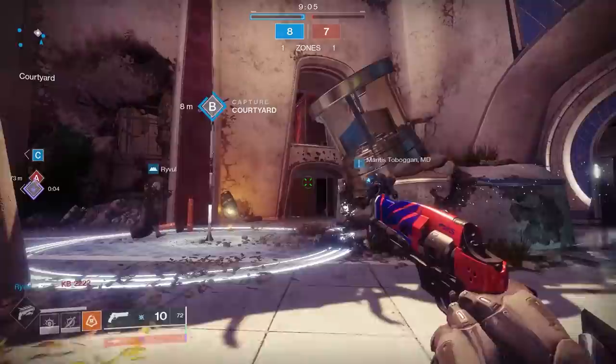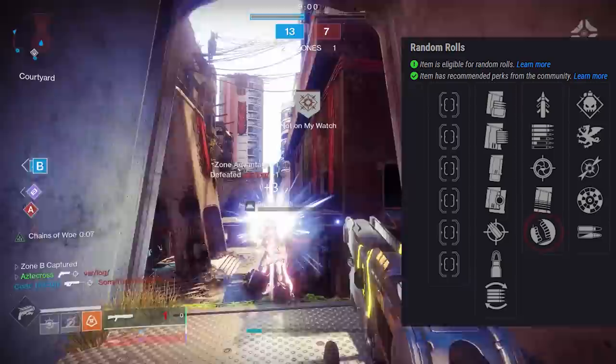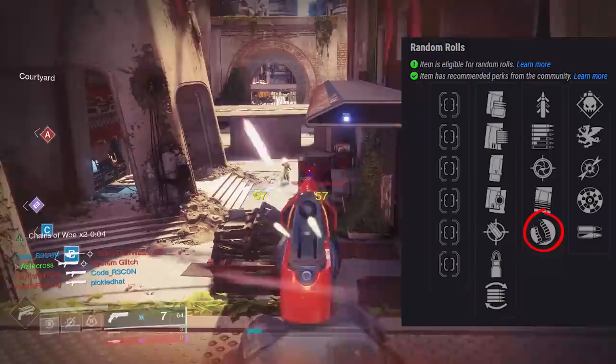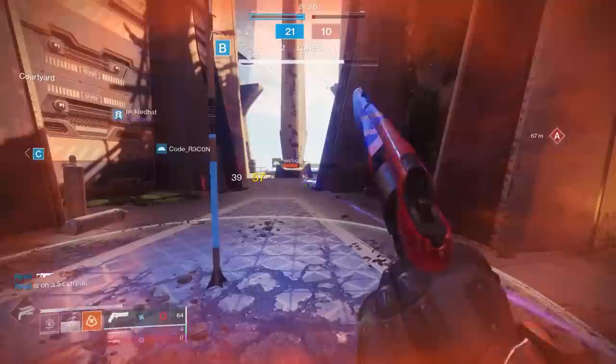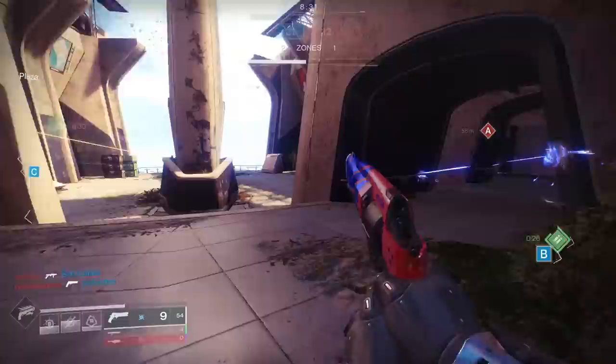That's kind of why I'm building these hand cannons up — it takes one sandbox change from Bungie and 180s are suddenly the king. The other perk on this roll is Hip Fire Grip, which got a buff this past season. For running and gunning situations, especially while backpedaling, it's a very nice perk to have. Although keep in mind, it kind of works against what we really want here, which is Rangefinder — especially for PvP players.